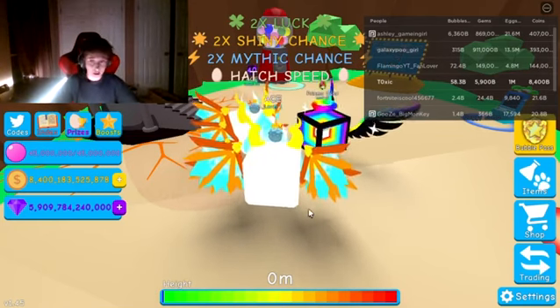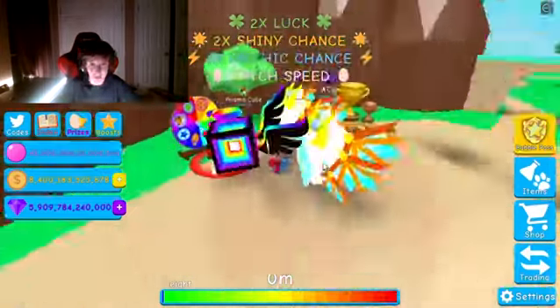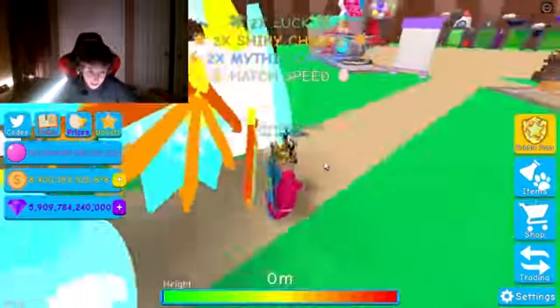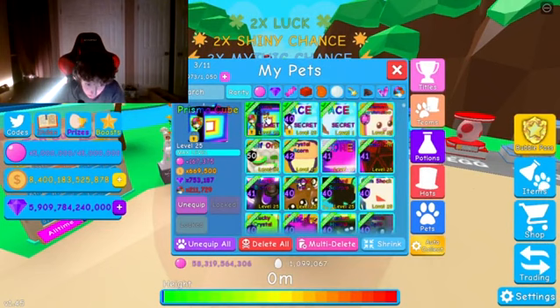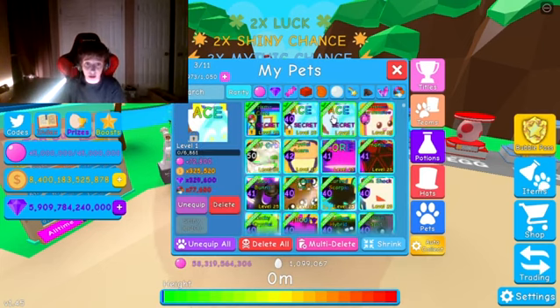What's going on guys, welcome back to another facecam video. Today I will be showing you all the secret pets I have hatched — my first secrets — in Bubblegum Simulator. We have two Aces and one Prismacube. This first one I hatched four to five months ago, this one two nights ago, and this one I hatched one night ago.